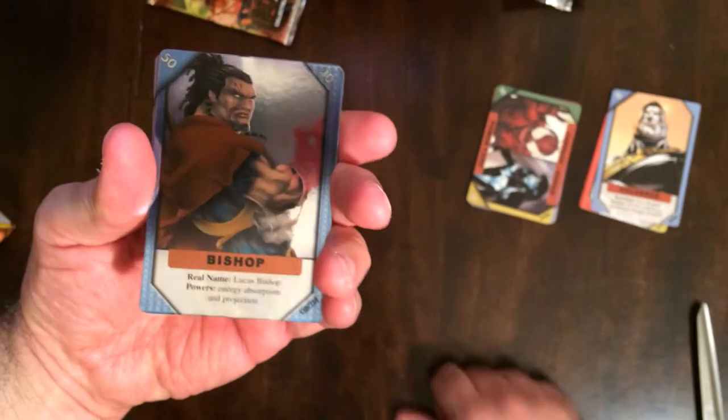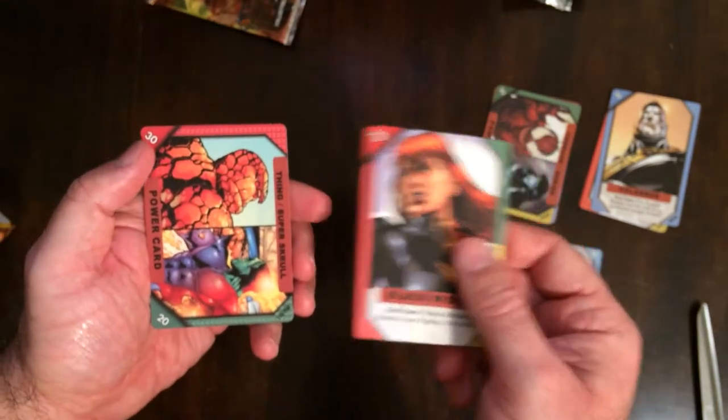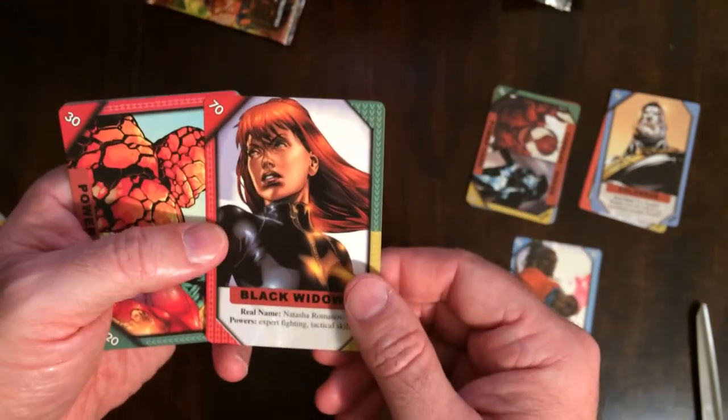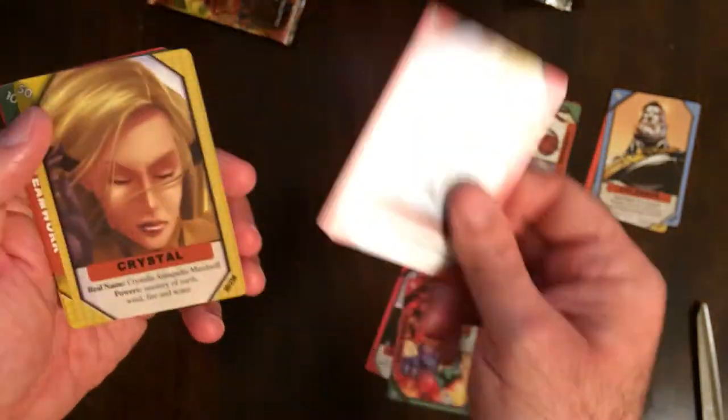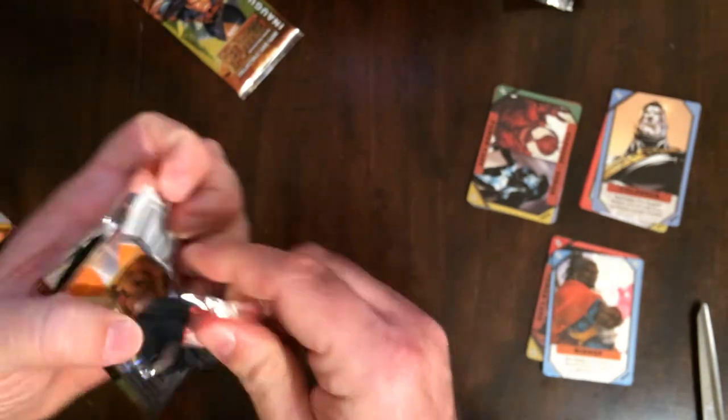Oh man, another foil but it's Bishop again. Black Widow, Dangin', Silver Surfer again, Crystal, AIM, regular Bishop. Got two packs left, still no special cards.